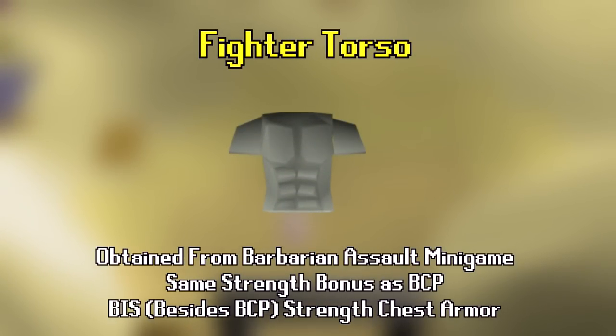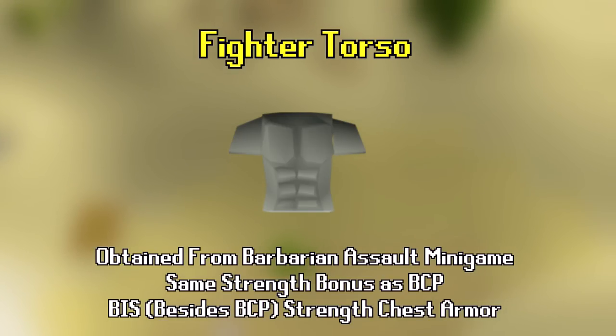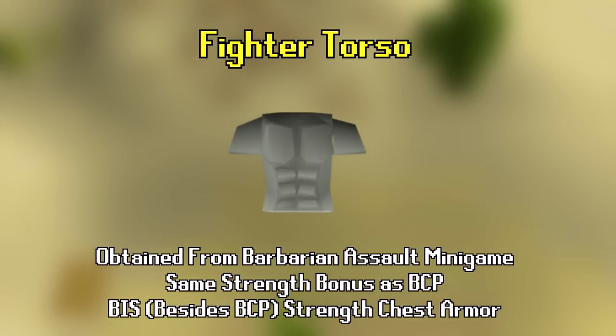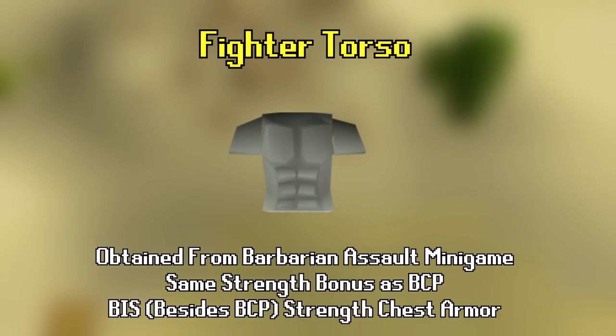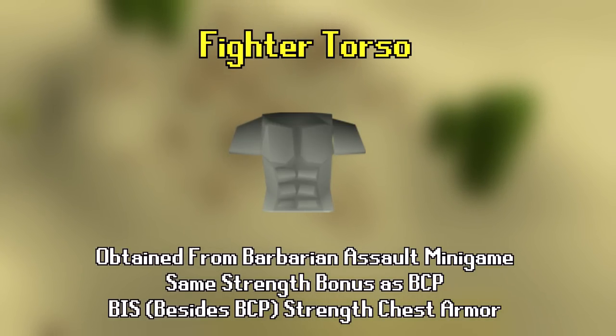Number 4 is the fighter torso. I avoided getting this for a while because it requires points from the Barbarian Assault minigame, and I'd heard horror stories — but once you learn it, it's really not that bad. You could technically pay around 30 mil to get carried through it, but I'd recommend just learning it. The fighter torso is tied in strength bonus with the Bandos chestplate and Inquisitor's chestplate, but costs only time instead of money, and you can get it very early. I'm over 2k total with several 99s and I'm still using it — though down the line you should upgrade to a Bandos chestplate.